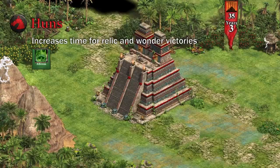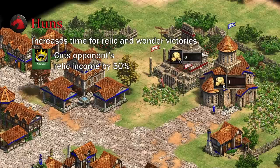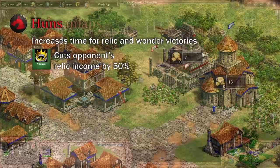Huns' monks are really not that great, but they're being mentioned here for their Imperial Age tech Atheism, which increases the time for Wonder and Relic victories by 100 years — 8 minutes and 20 seconds in-game time. A secondary effect was added to make it useful with the Conquest Victory condition: it cuts the relic generation rate for enemies in half, so if they have two relics, it's like they only have one. The more relics your opponent has, the more useful this tech is.